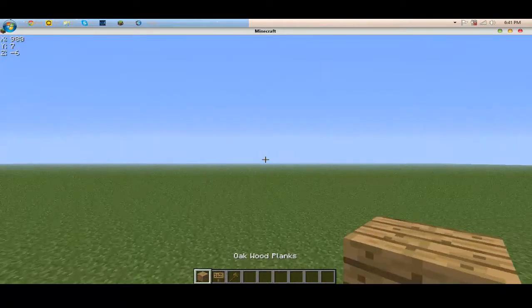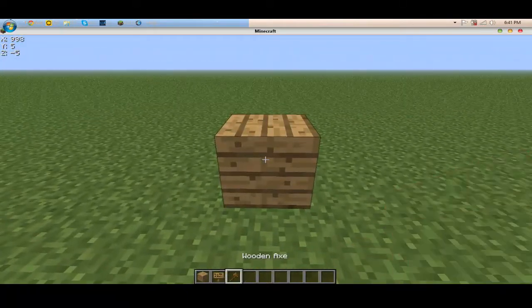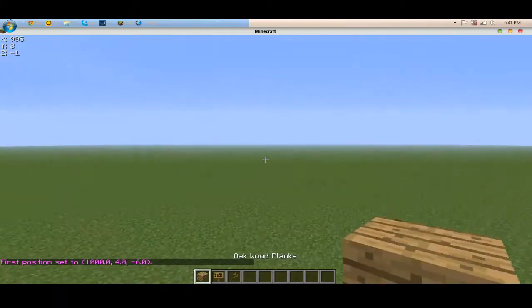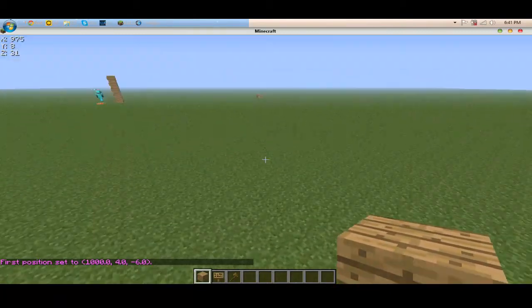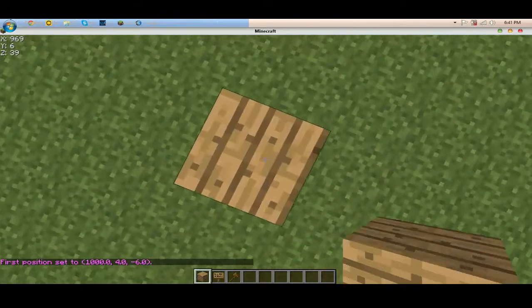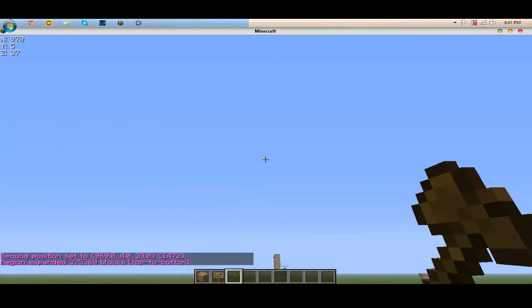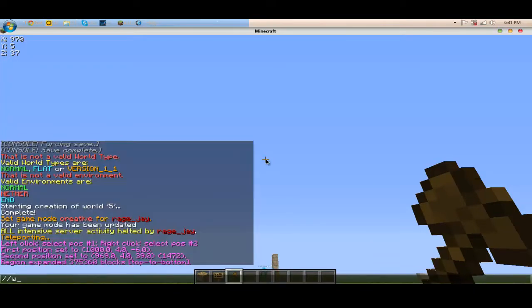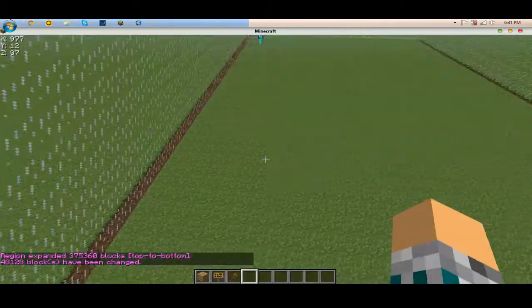Now what you want to do is you just want to go far away and make a good arena. Just put one here and left-click this and go far away. Then type: slash expand, vert, walls, glass. This is all you want to type and it should make the dome. As you can see here, it's not really a dome, it's just walls.